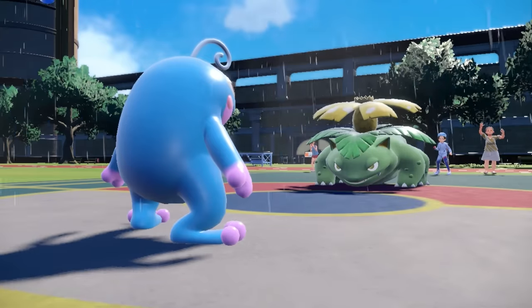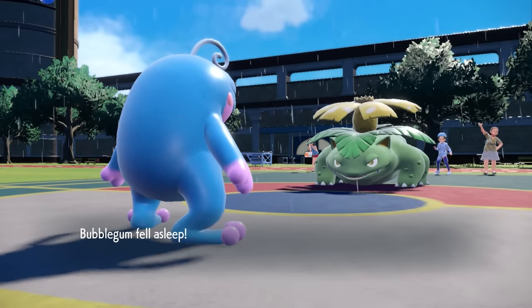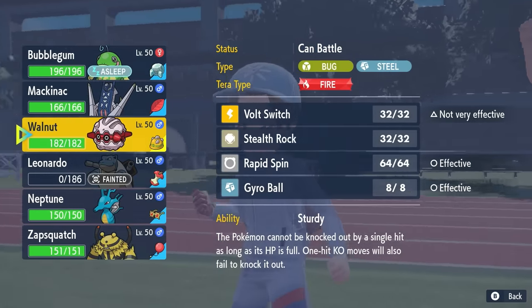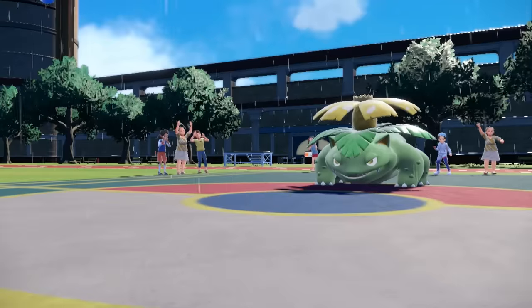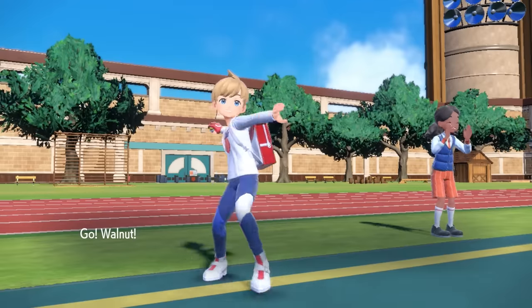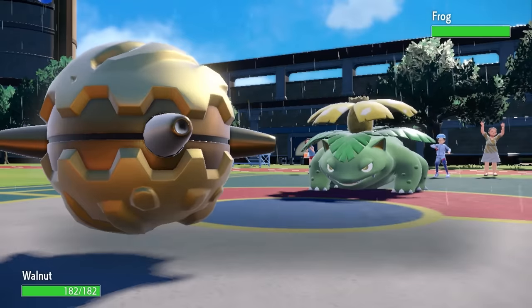They actually go for Sleep Powder — a good play, expecting Rain to be set back up. Now we've got two frogs just having a little date. I end up switching out; I want to conserve the ability to set up Rain, considering Raindance Blastoise is now gone. That's my last form of it, and they still have Ninetales in the back.